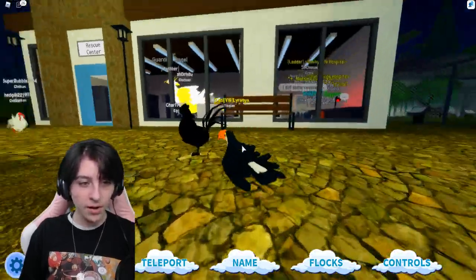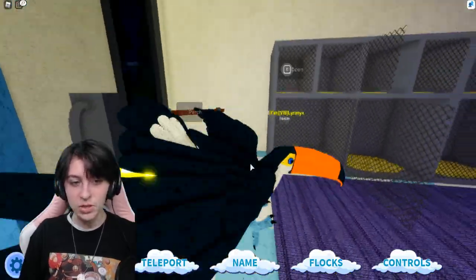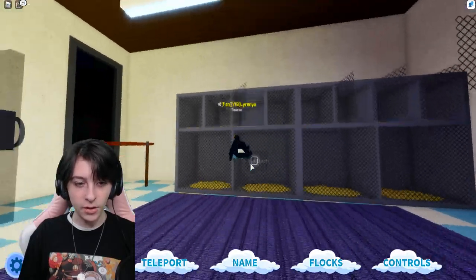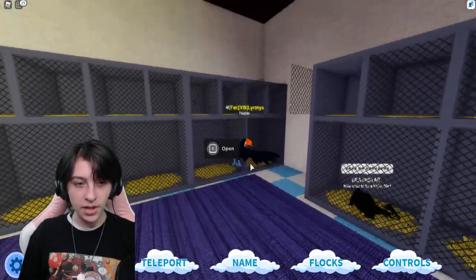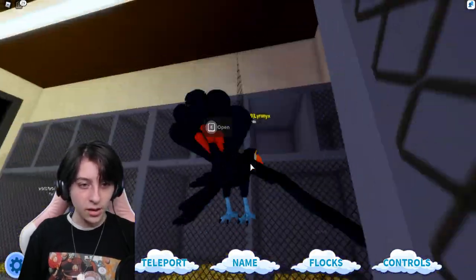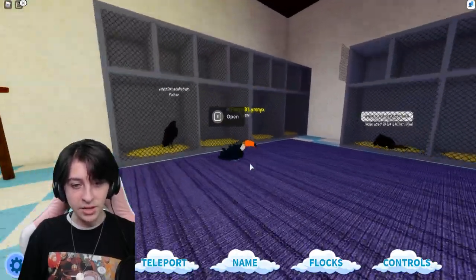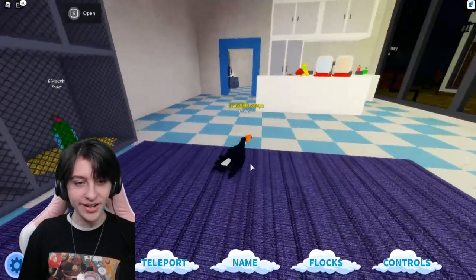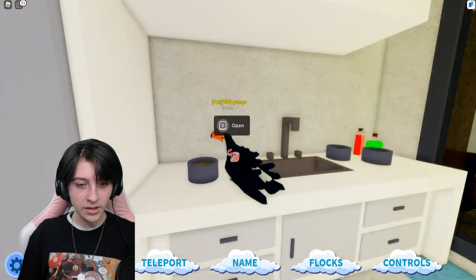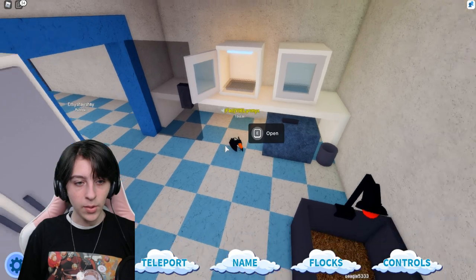Now there's a rescue center — this is probably where they hold animals after checkups, once they're all good and done, so they can be with the others. There are a bunch of cages in here, a few birds, and food — a bunch of different kinds of food, which is nice.